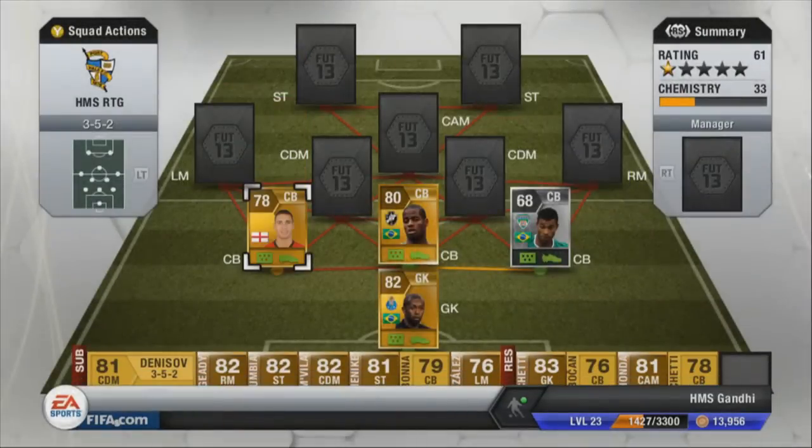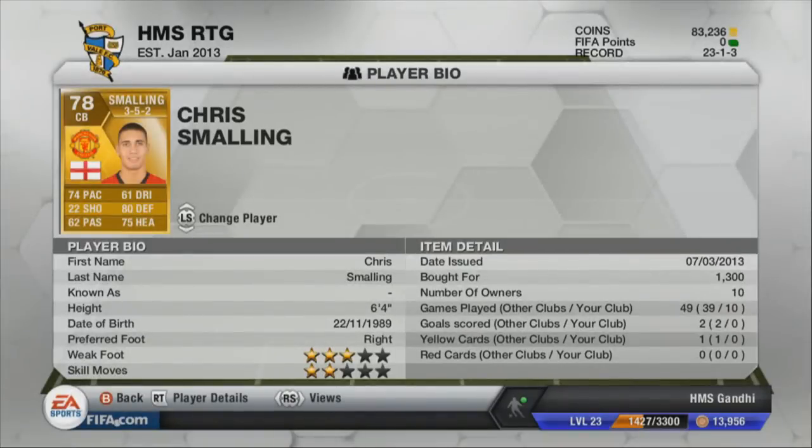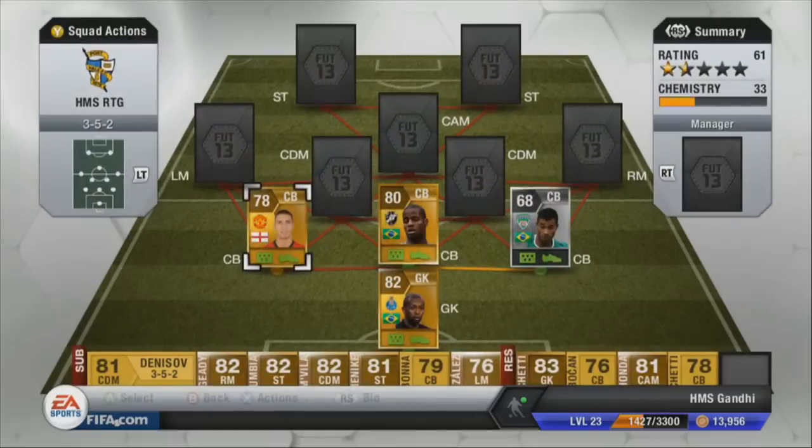In the left centre back we've actually got Chris Smalling, who's a good player. I was a bit sceptical about him but we need him for chemistry and he's cheap. His pace is decent, defending is pretty decent and his heading is not so bad either. I'd recommend Chris Smalling as a fairly cheap, decent centre back in the Premier League.